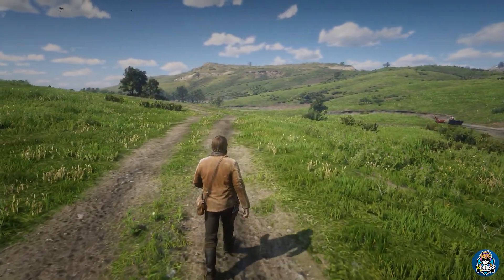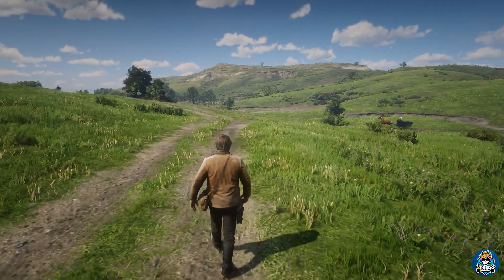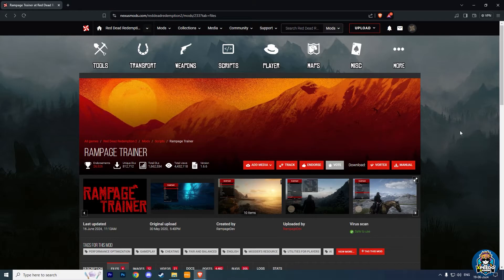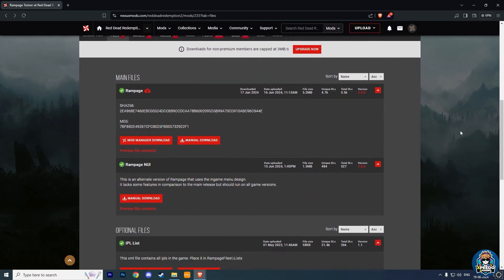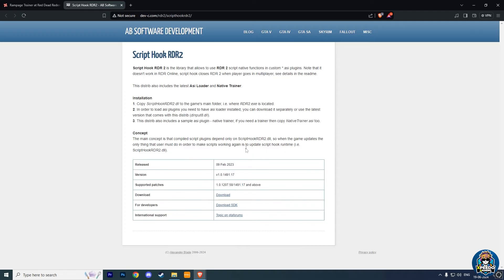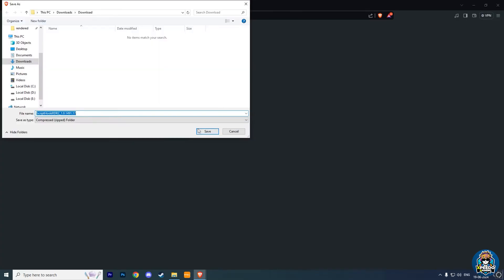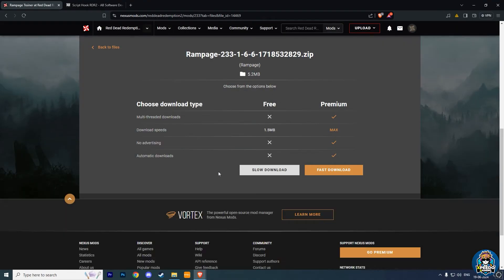Fix number 3: if those two fixes do not work for you, it means you have installed your Rampage Trainer incorrectly. I have given you the Rampage Trainer mod link in the description box. Click on manual download, choose the first option and click download. Then come back to the main site, click the download option, and choose slow download.